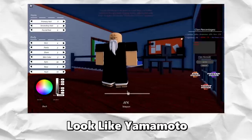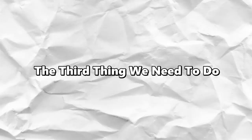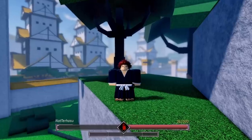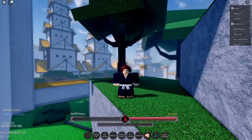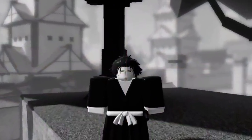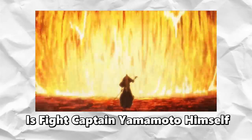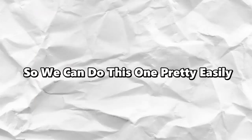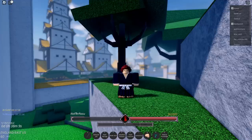The second thing we need to do is make my character look like Yamamoto — that one won't be too hard. The third thing is to get all of Yamamoto's items, but I've actually already got them because on stream a subscriber gave them to me, so shout out to that subscriber. The last thing is to fight Captain Yamamoto himself, which shouldn't be too hard since he spawns pretty frequently. Also, if I sound weird, it's because I'm actually sick while recording this.